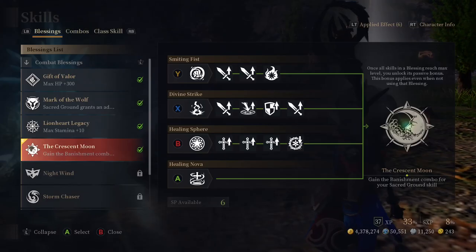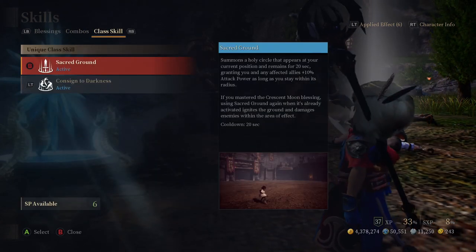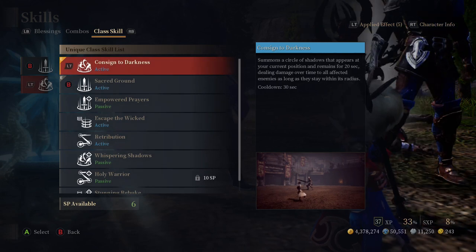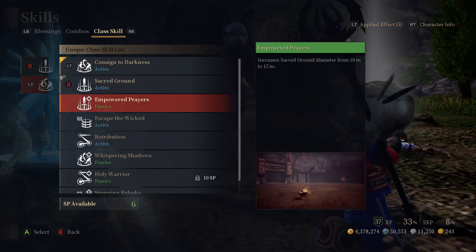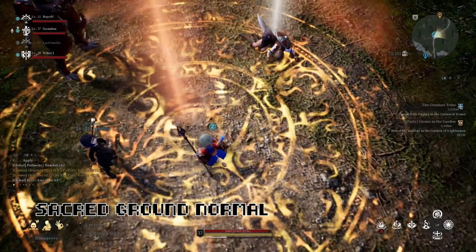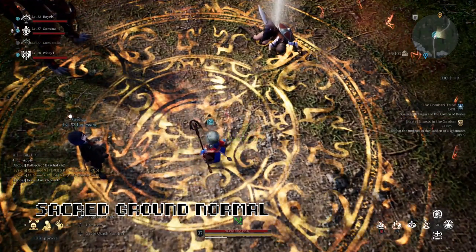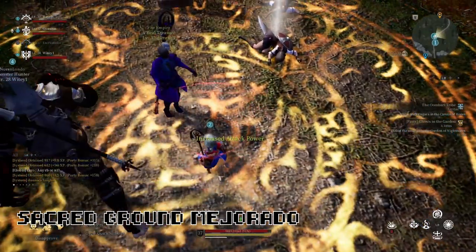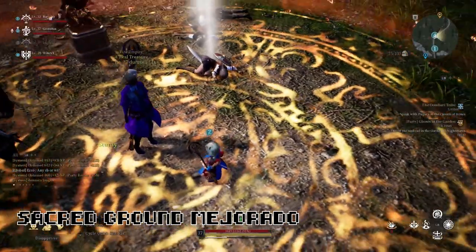Cada habilidad, sea nueva o vieja, tiene una mejora pasiva. Para equiparla debemos sacrificar otra habilidad, ya que esta nos ocupará un slot de los dos disponibles para utilizar. Cada pasiva tiene una mejora para su habilidad base, pero dependerá de ti si quieres utilizar la mejora o una habilidad completa.